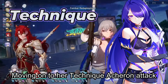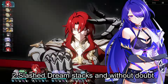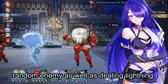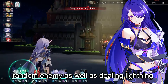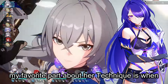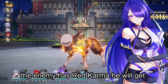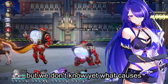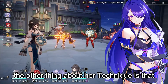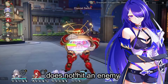Moving on to her technique: Acheron attacks the enemy and after entering battle, she gains 2 Slashed Dream stacks and inflicts 2 Crimson Knot stacks on a single random enemy, as well as dealing lightning damage equal to 80% of her attack to all enemies. My favorite part is that when the enemy has red karma, they will be immediately defeated and won't enter combat. We don't know yet what causes the red karma mark to appear. Also, technique points won't be spent if the attack does not hit an enemy.